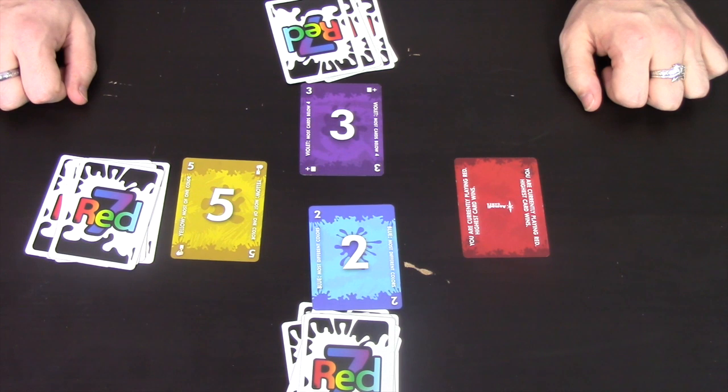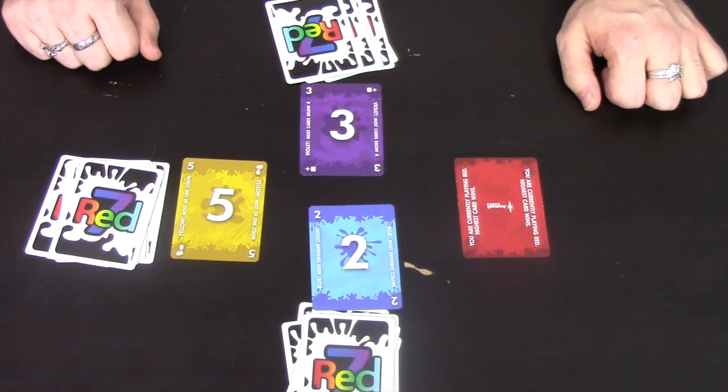Hi, this is Steve from the Dice Scoping in Nottingham, and today I'm going to show you how to play a small card game called Red Seven. It plays between two to four players. I've set it up here for a three-player game.